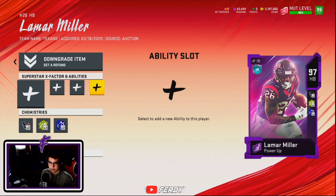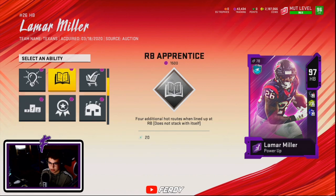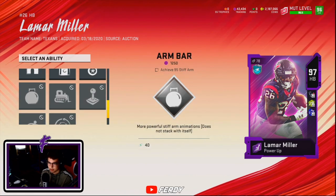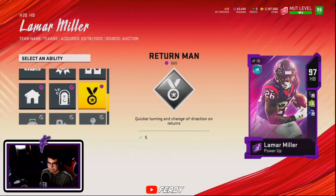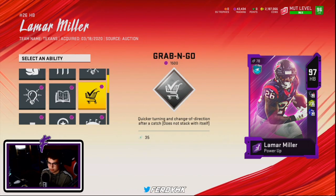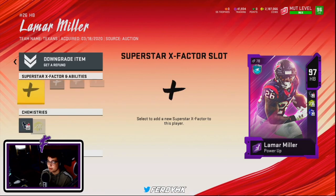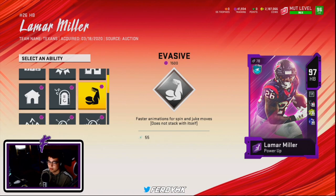For the card art options, it's obvious you're going to go with the free agent one — it looks so nice. Looking at his abilities, he does get Grab and Go, no Human Joystick obviously, so I'm definitely going to put Grab and Go on him. I ran that on the theme builders Dalvin Cook and it was so nice.